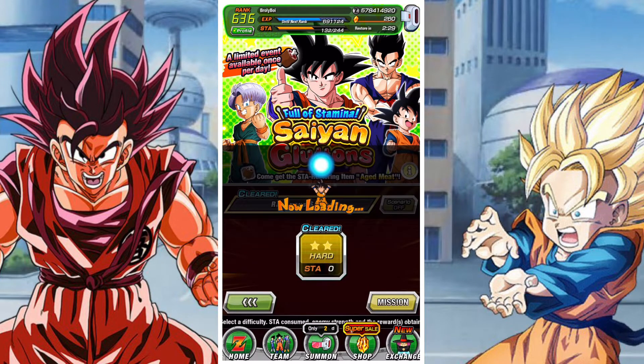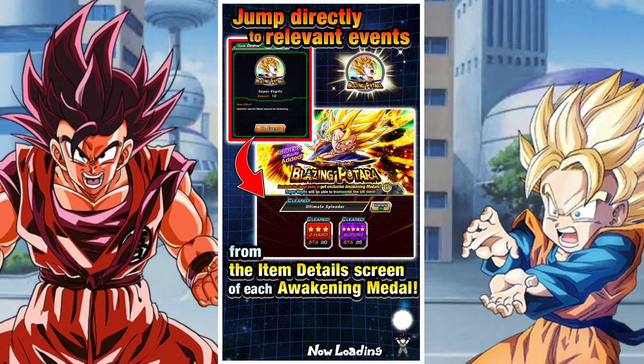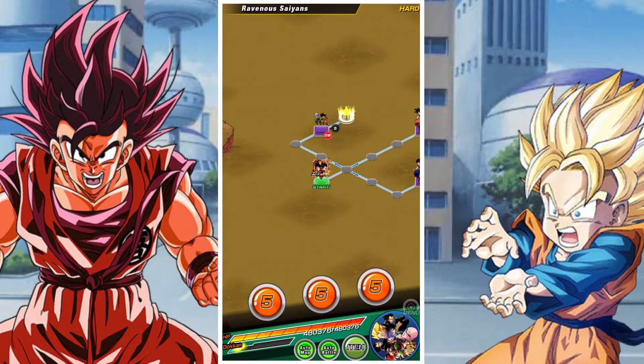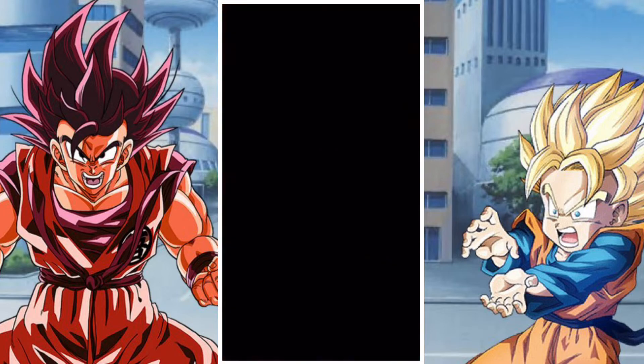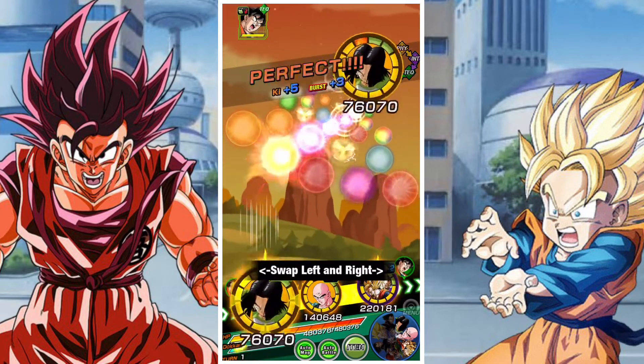The main premise is to essentially get as much meat as possible. Meat is great because it can be used to refill your stamina bar. Most people probably won't use it, but it is very helpful for certain events like World Tournament, and it just generally helps to have the ability to refill your stamina bar.